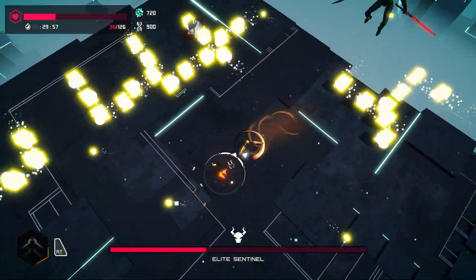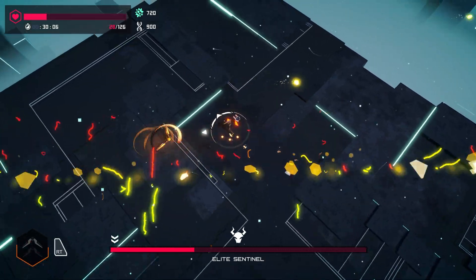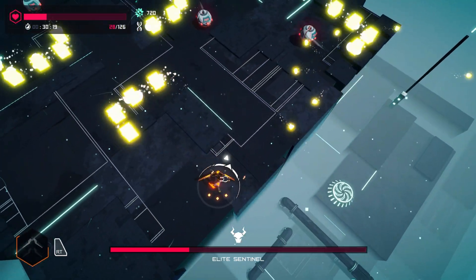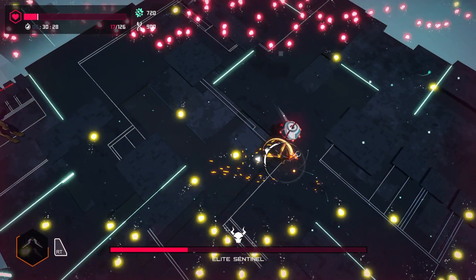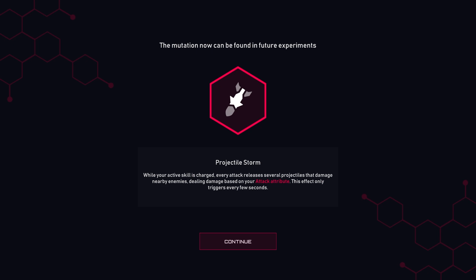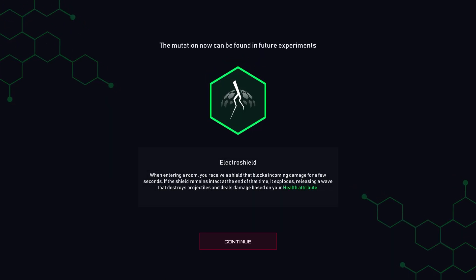Let's go. Jeez. That was a lot to keep track of. So research levels — looks like I'm unlocking more mutations. Projectile storm. Lightning strike: when hit by a deflected projectile, enemies can be struck by lightning.